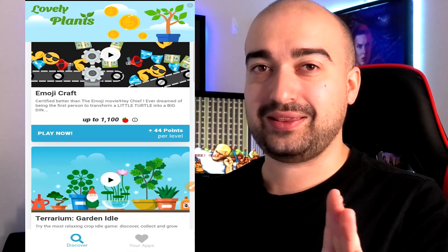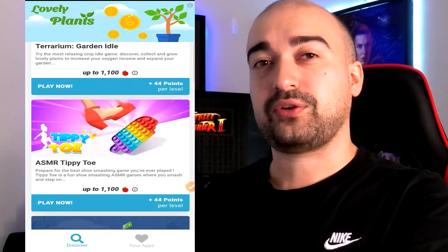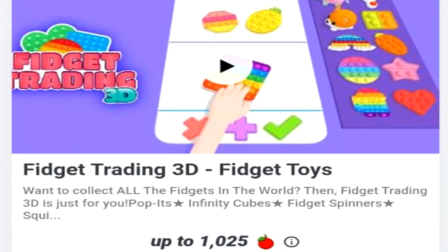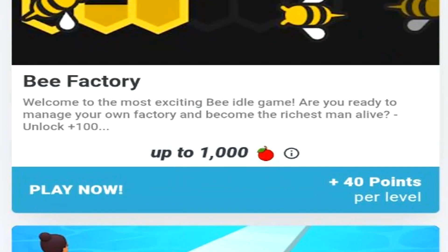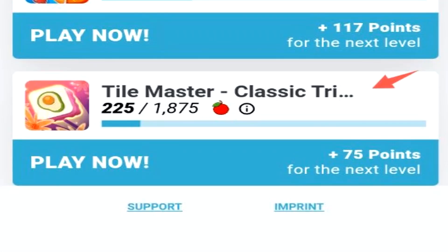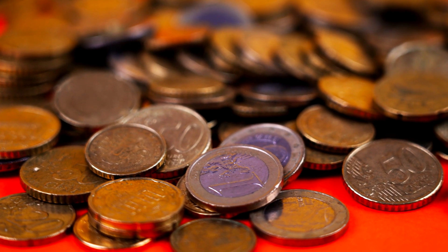I personally dislike when these apps change to the per-level system. I prefer the one where you just launch the application and start generating rewards for keeping it running. That said, I played Candy Crush and generated 2,000 fruit, I played Farm Hero Saga and generated 800 fruit, and I played Tile Master and generated 225 fruit. Overall though, it was a nice feature to have available and definitely sped up the earning process.